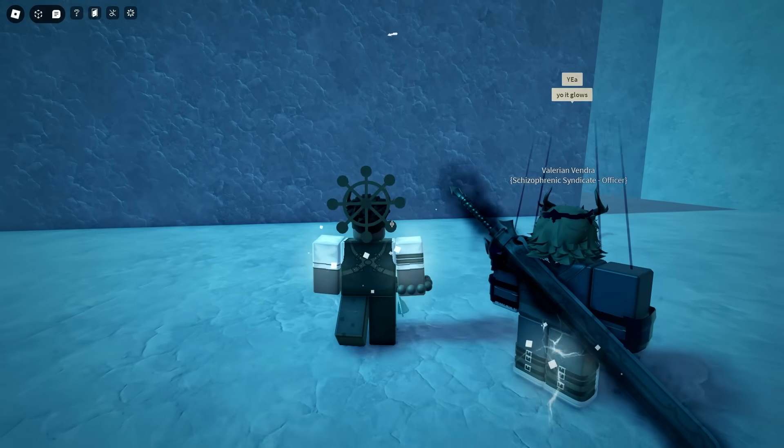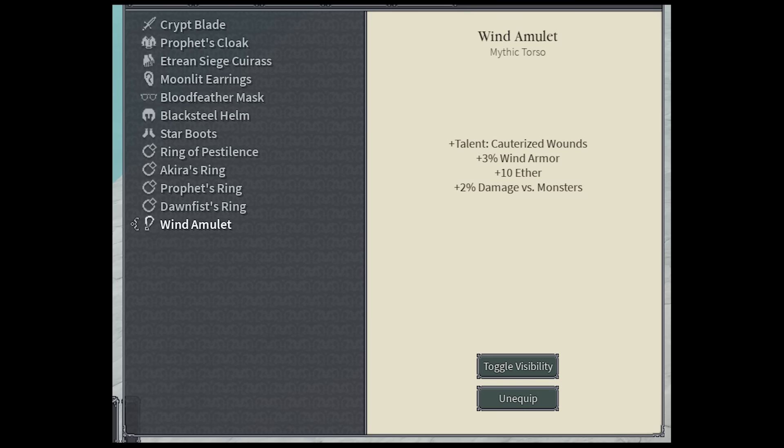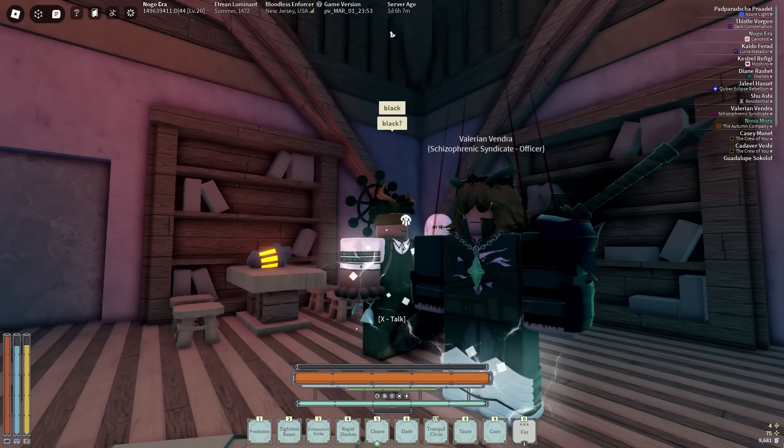This item is definitely not supposed to be in the game yet, but here are some more pictures of it. This is what the item looks like at a campfire, and yes, you can dye it. When you dye it, it seems to only affect the chain. This is what red looks like, and this is what pure black looks like.